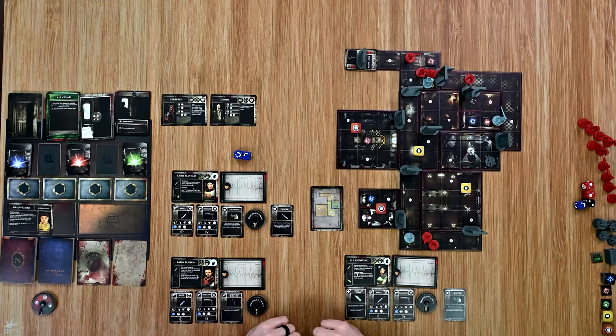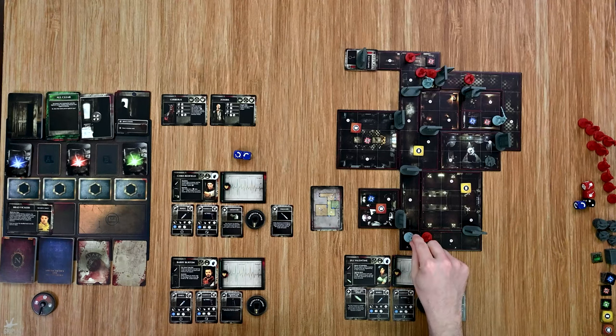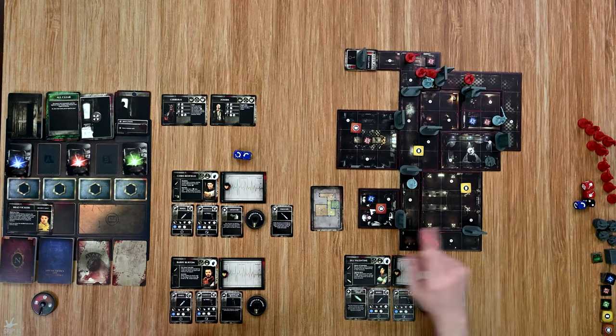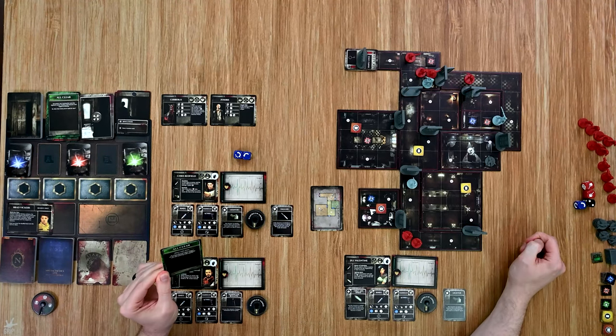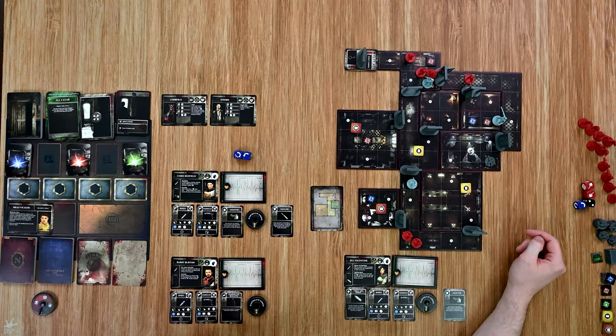Chris's action phase ends and now the enemies activate — two enemies move in with Chris. This guy shambles forward and the other moves forward as well. That was Chris's turn — now surrounded by zombies. Over to Jill: I don't know if it's worth a double card for that room, so I'm going to move one, two, three and hold there. Opening that doorway would activate quite a few zombies. These guys shamble forward coming after me, then the tension card is All Clear.